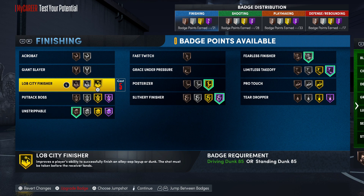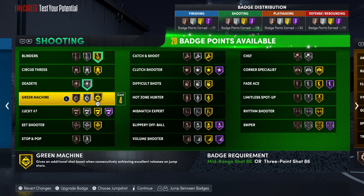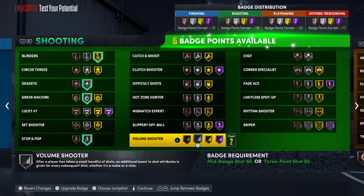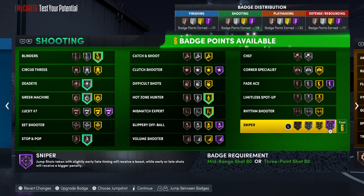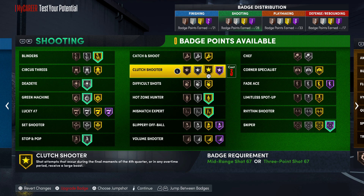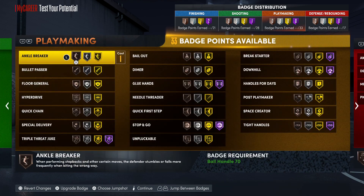For shooting badges, I have 28 badge points, and most of my shooting badges will be at gold. I'm running blinders on gold, green machine on silver, dead eye on silver, stop and pop on silver, hot zone hunter on gold, mismatch expert on gold, and sniper on hall of fame. These are all the badges you're going to want. As for ankle breaker, I might not even use it this year since I haven't seen people break ankles without takeover.